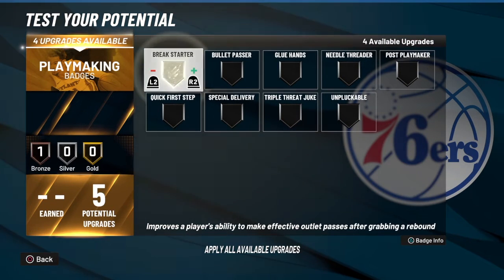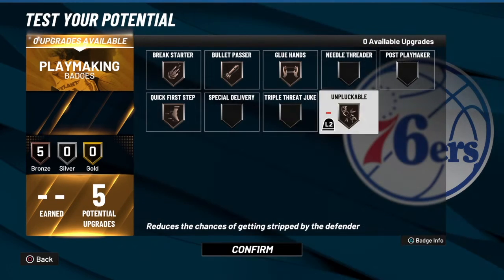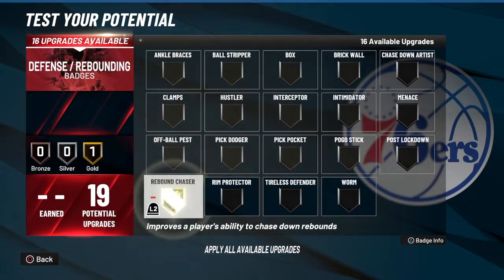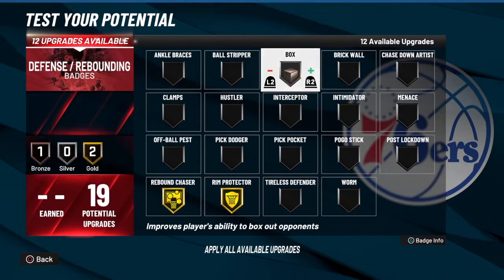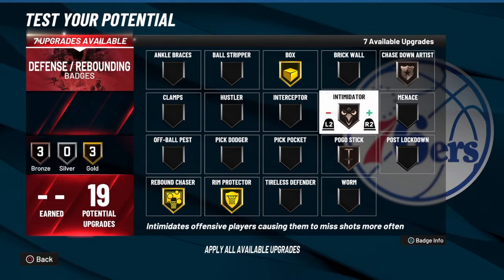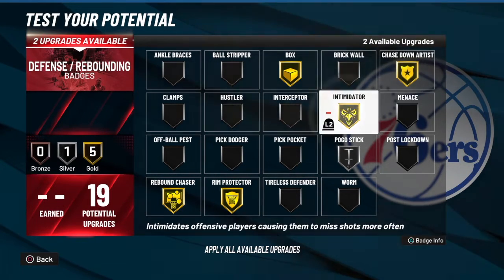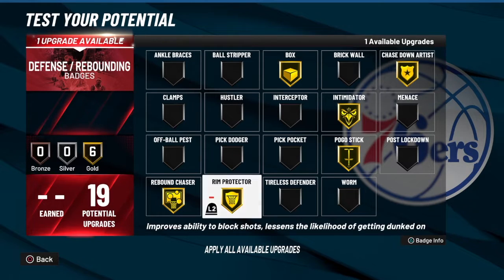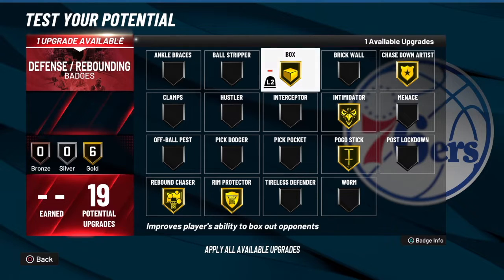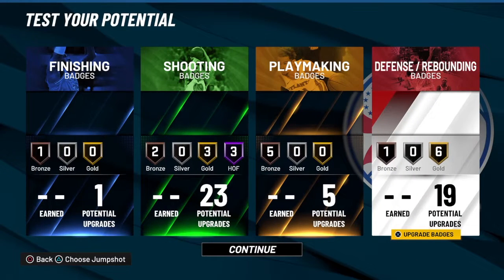For the playmaking, we only get five. So we go with Break Starter, Quick First Step, Bullet Pass, Glue Hands, and Unpluckable — all bronze. Now let's get it to the defense. We only get 19. So: Rebound Chaser, Rim Protector, Clamps, Box Out Beast, and everything else is just icing on the cake. Chase Down, Intimidator, Pogo Stick. We got seven left, so let's go silver, then gold on those. And for the last one, we'll go Brick Wall — it's a big man, so Brick Wall makes sense. That's the full badge combination.